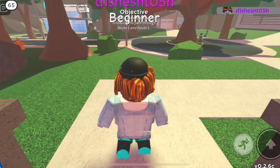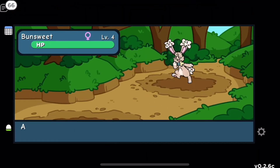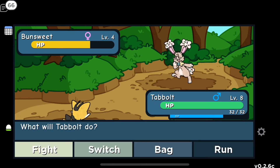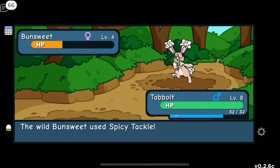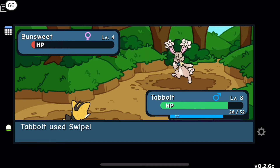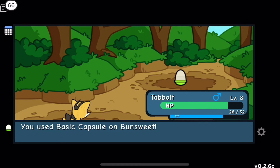Back on Route One, we encounter a wild Bun Suite — I definitely want to catch this! I use Swipe carefully, hoping not to knock it out. Tabo, just this once — be gentle! We weaken it just right, and now Bun Suite joins our team! Hooray!